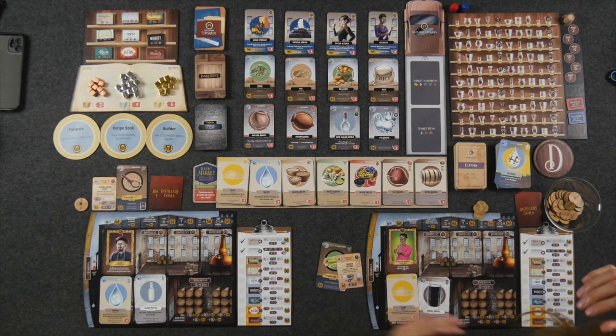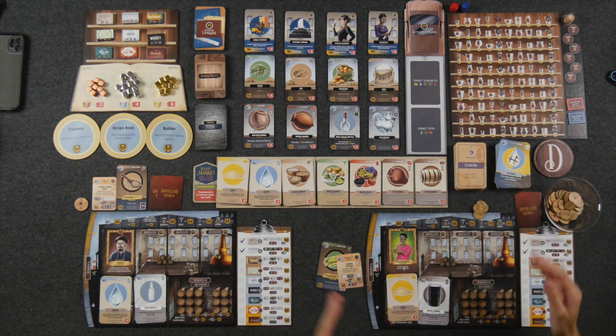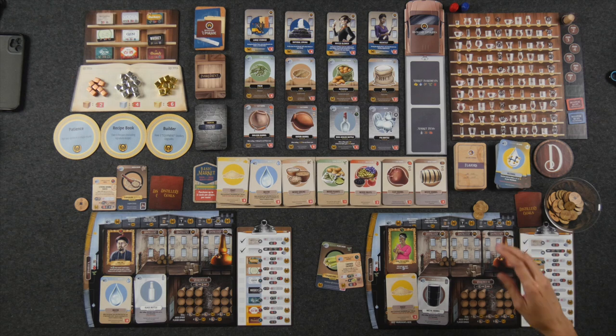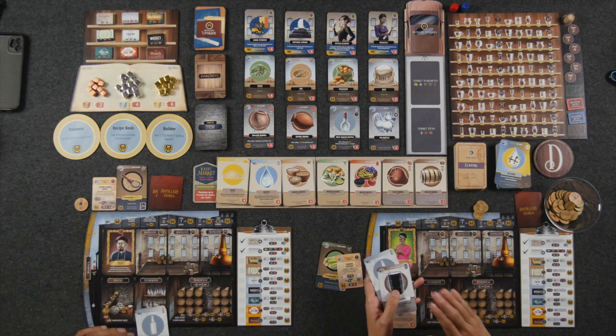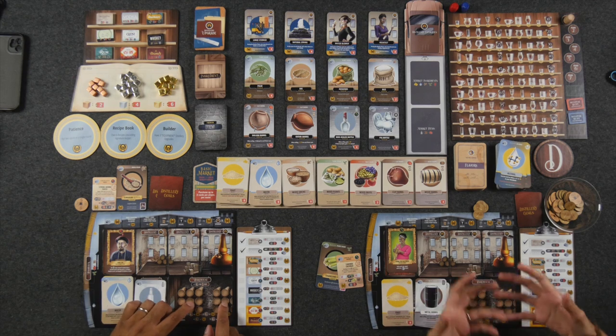We are all set up here for a two-player game of Distilled. It's sprawling — we had to get it all close together. Each player has their own player board, which is technically their distillery. It's going to house a lot of things you accumulate throughout the game in order to make spirits. At the top, we have space for three upgrades which help you do things better and make your factory more efficient. In the bottom half of the board, we have our pantry that houses all ingredients, our storeroom that holds barrels and bottles, and our warehouse where we age spirits that need to be aged.